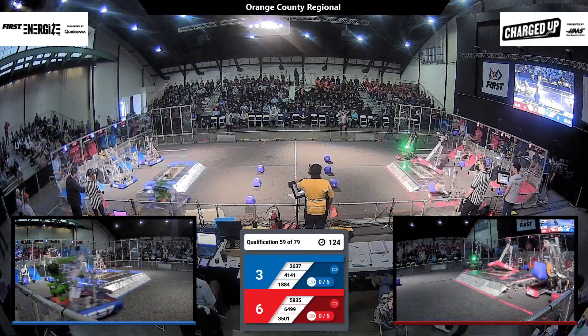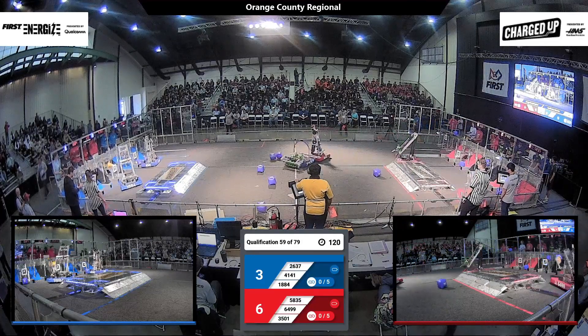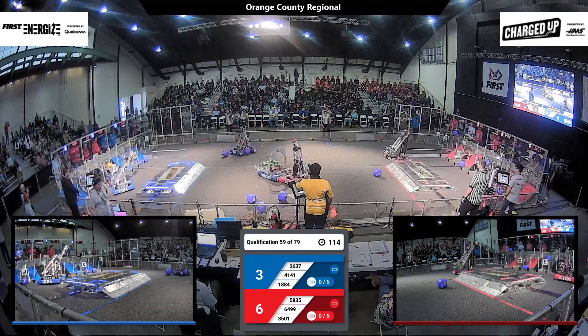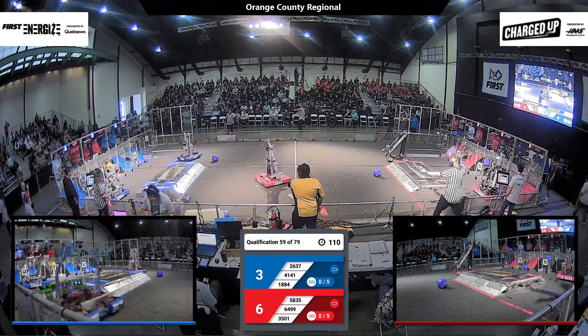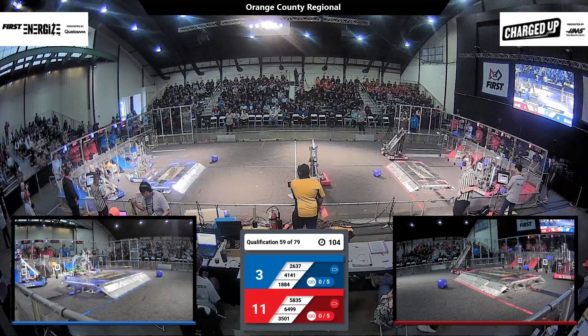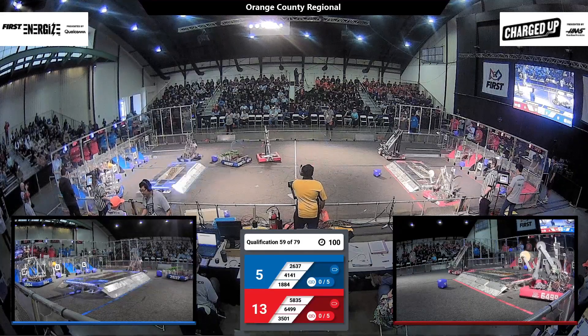However, Blue is not content with that. 18-84 placing a cone on the cube shelf — it's an interesting strategy, but I'm not sure that's going to count. And now we've seen 26-37, that's the Phantom Cats, switching from a little bit of defense — now they're playing some offense. A very versatile machine, very versatile drivers. They now score a cube down low.